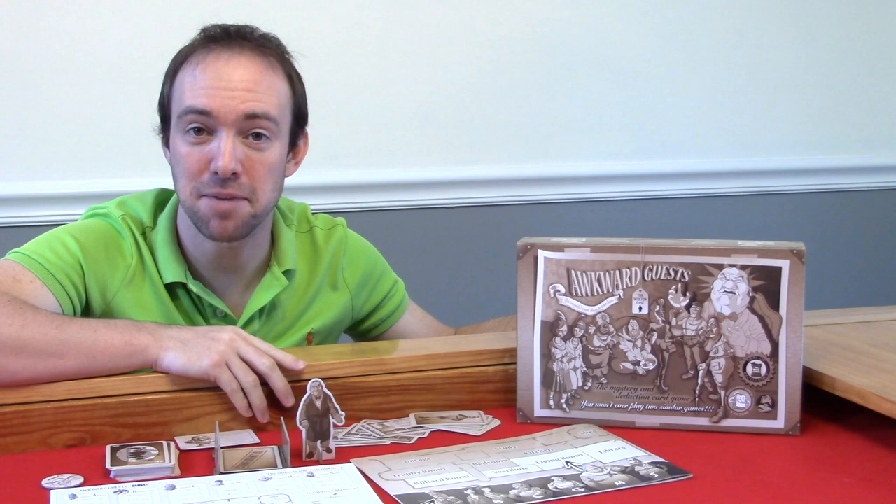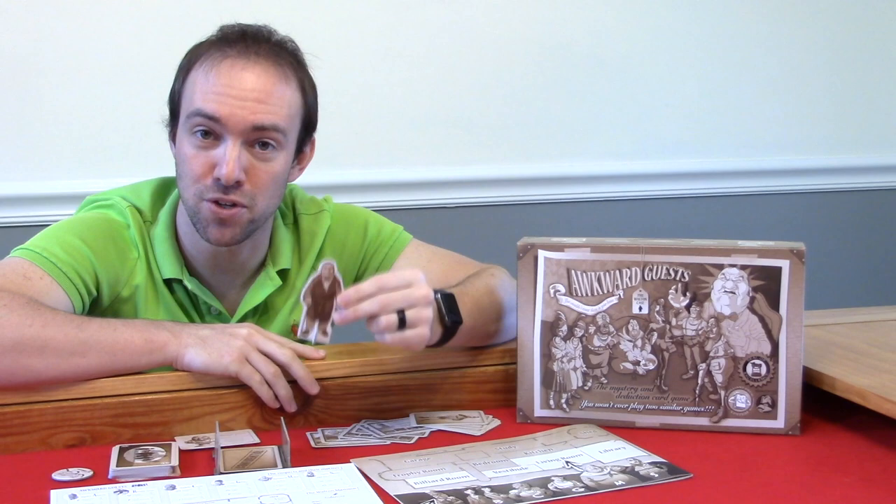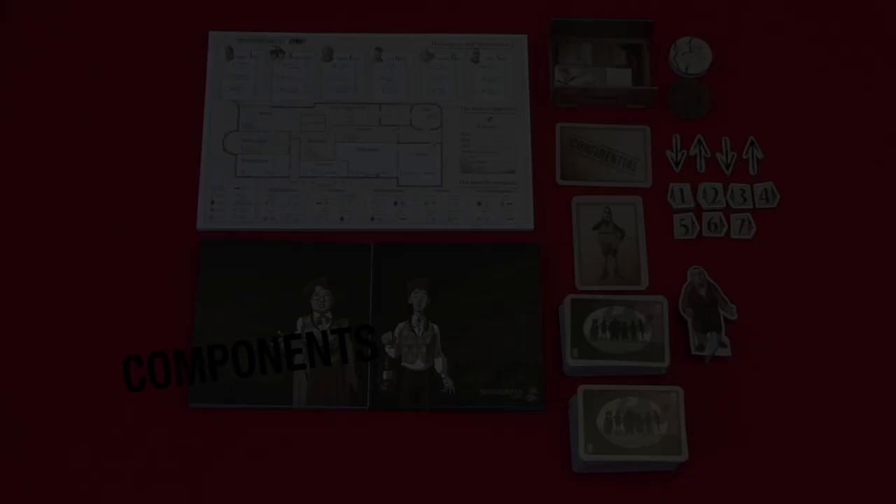Welcome. Today we're going to be taking a look at Awkward Guess. This is a one to eight player hand management card drafting deduction game where you take the role of investigators summoned to the Walton mansion to investigate and solve the murder of Mr. Walton. You will be collecting, inquiring, and exchanging information trying to become the best investigator by being the first to correctly solve the murder of Mr. Walton. Now let's take a look at the components, setup, and how gameplay works in Awkward Guess.